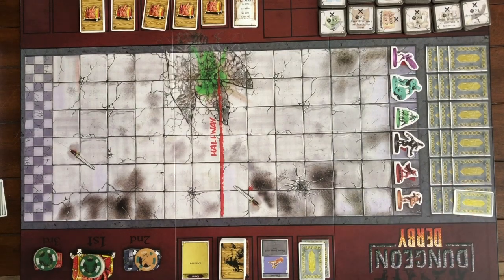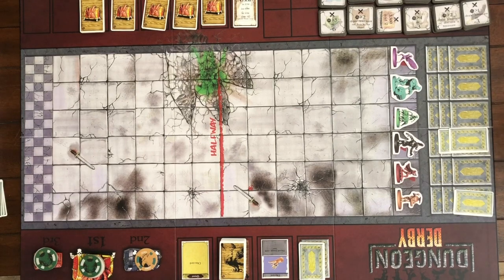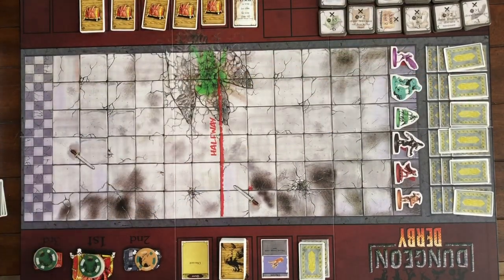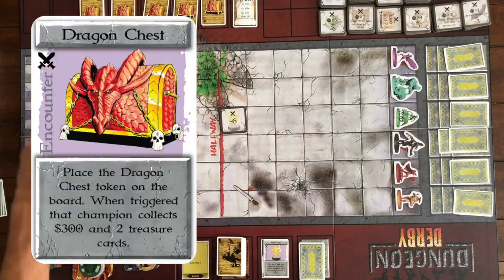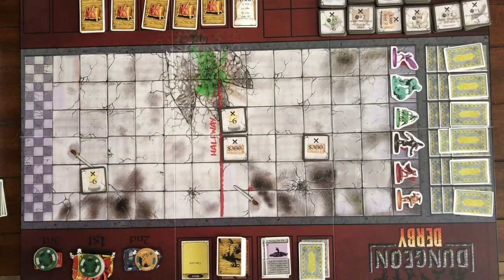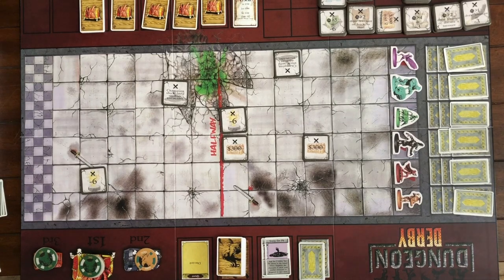Now we move into the armor and encounter phase. This is where people can play armor cards, denoted by a yellow-orange background and an armor symbol. We play those face down and don't reveal them yet — only you know what armor card you played. Also during this phase we play encounter cards in real time: players discard encounter cards, play armor cards face down, and fill the board with traps, encounters, and treasure. You can only play two of each encounter type in each lane.